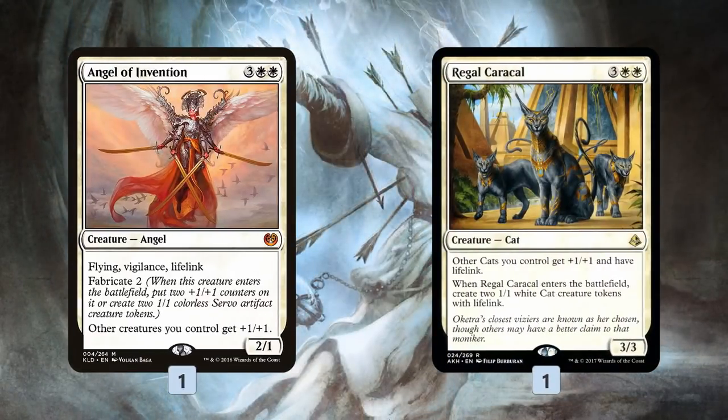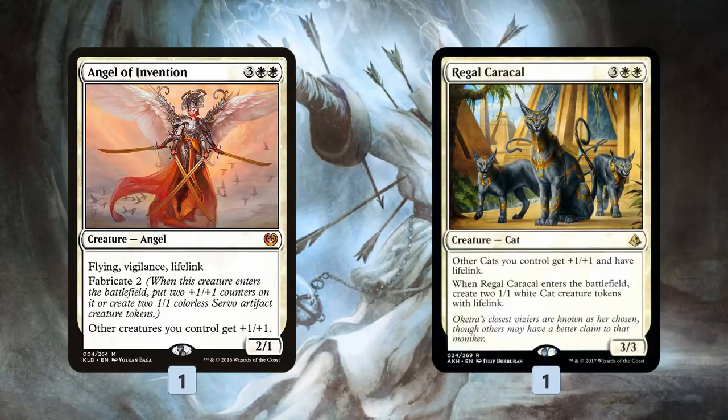In the 5-drop slot we get Angel of Invention and Regal Caracal. A little bit weird, but Angel of Invention pumps up our entire team. Regal Caracal works well with our Sacred Cat and also kind of makes an army — it can represent a lot of power and toughness because it's not only making those two cats but also pumping them, so it's a lot of value out of the 5-mana slot.